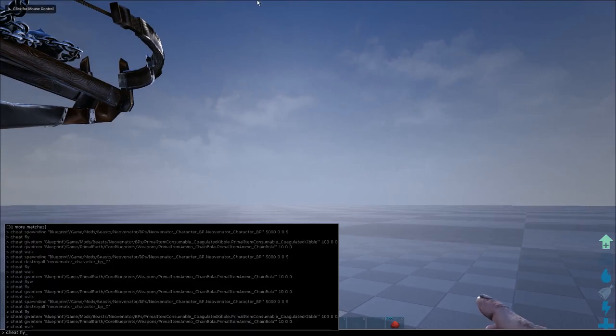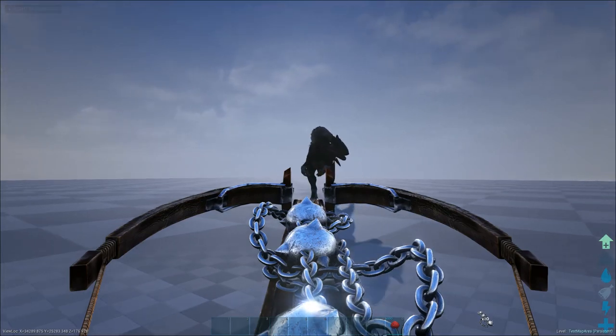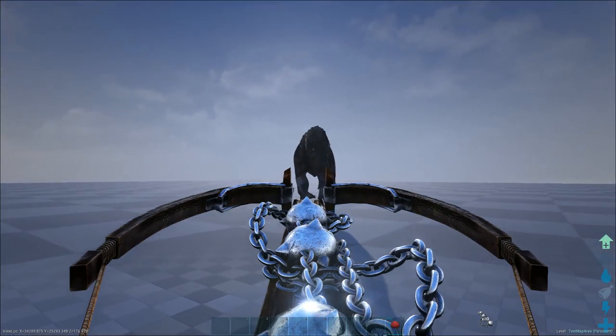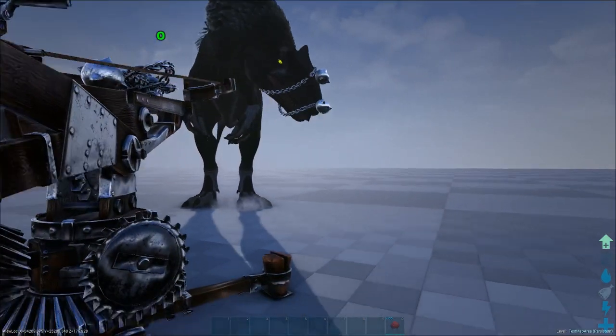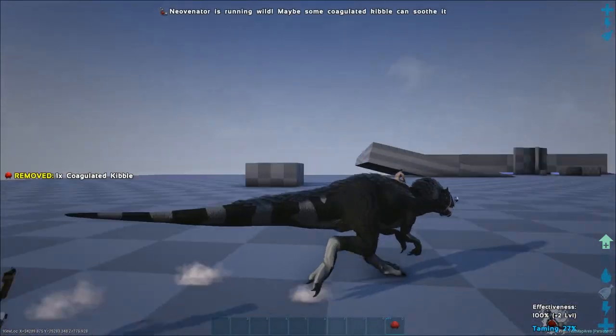Alright, let's go ahead and spawn a low level Neo in. They will charge at you and then roar. Let it get fairly close and shoot it. Quickly run up to it and press E to mount it, and from there it will tame exactly like a horse.